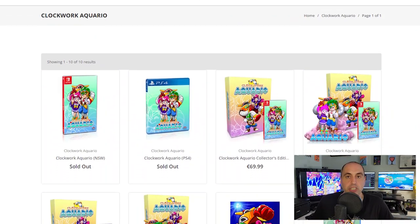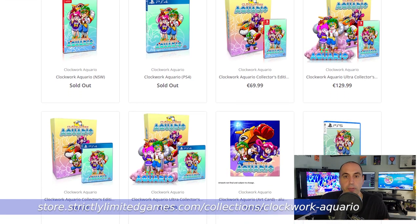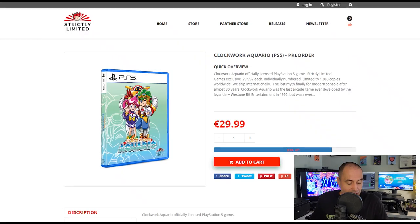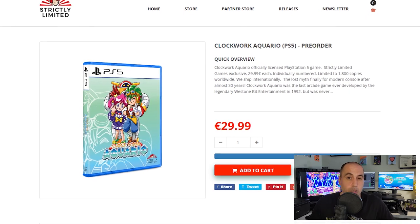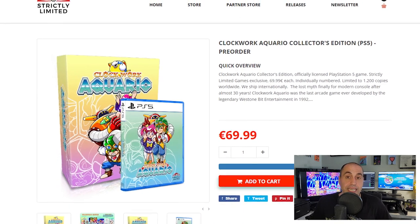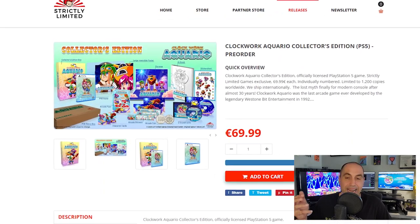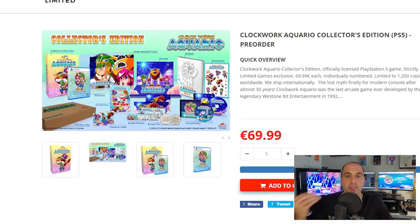Let's talk about the physical releases. For the PS5, pre-orders are available via strictlylimitedgames.com. There's both a standard and a collector's edition, with prices in euros. The standard version is 29.99 euros — roughly 30 US dollars. The collector's edition is 69.99 euros and includes a collector's box, soundtrack, acrylic diorama, coins, stickers, and a whole bunch of cool stuff for true fans of Clockwork Aquario.